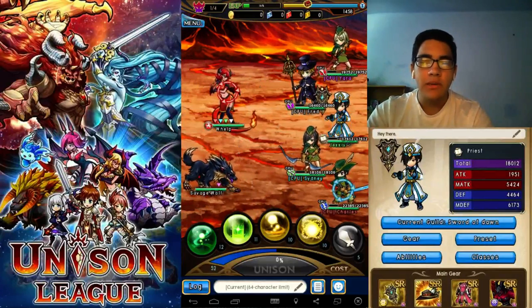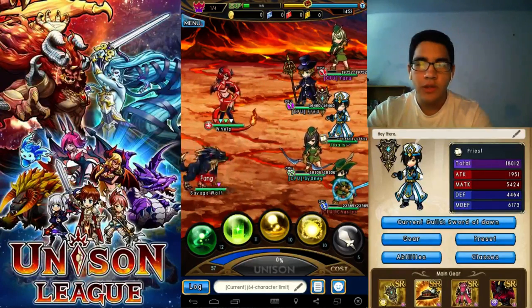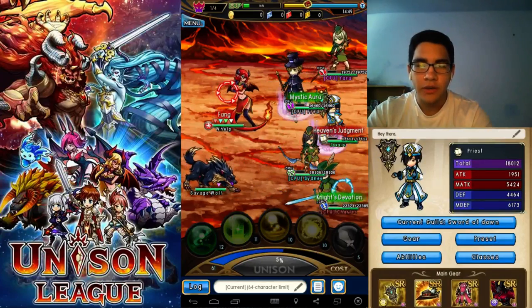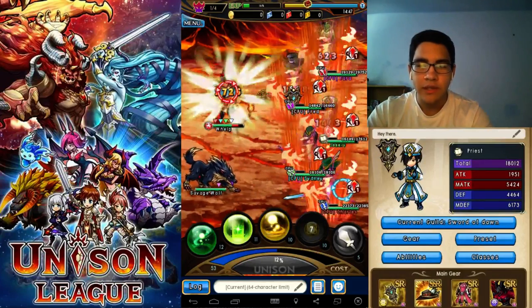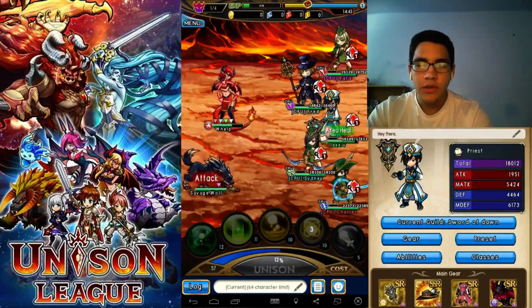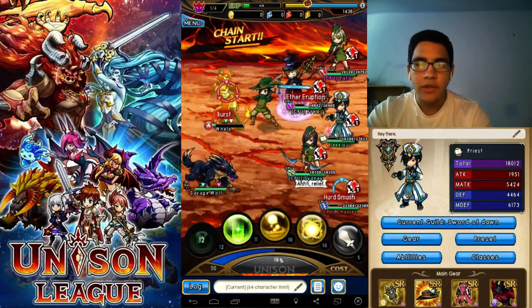So you can see where I'm clicking right now. If I want to hit this — I'm going to hit 4 — it'll use my Heaven's Judgment, as I displayed earlier. It's 1, 2, 3, 4, and 5 lined up in order. And R is my unison.